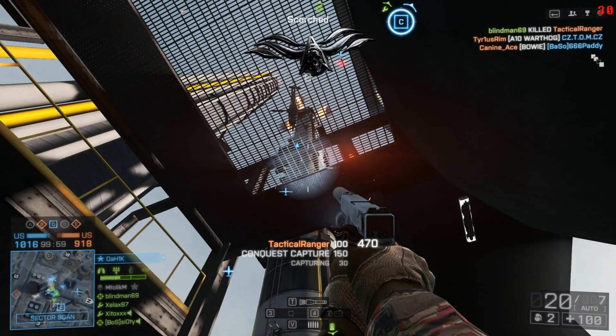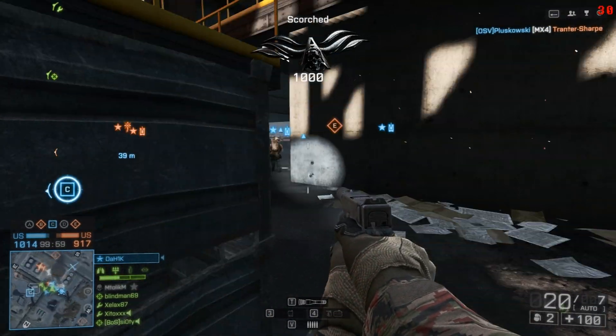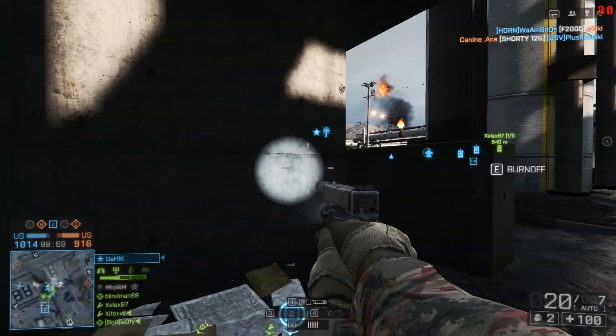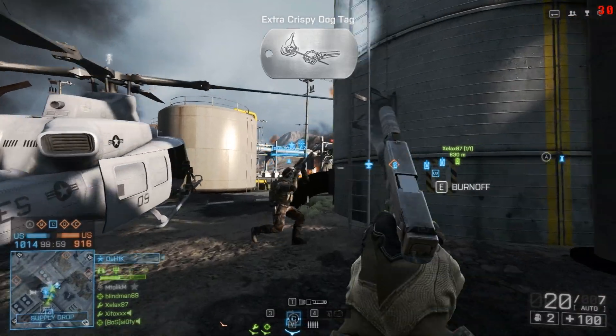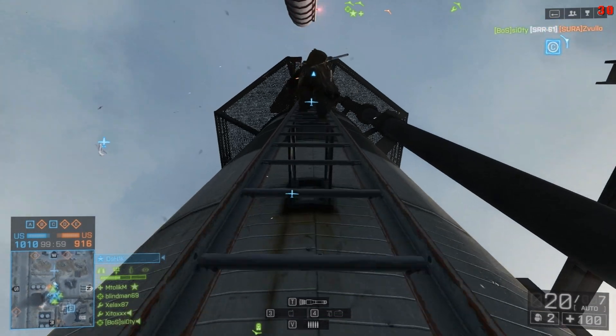There has to be an enemy up there. Unfortunately for me they've just dropped off from a helicopter. You're probably going to catch snipers up there trying to do the gold magnum assignment. But that's it — you complete scorched and you get your dog tag.